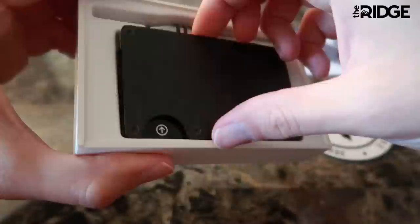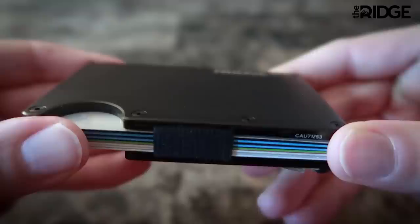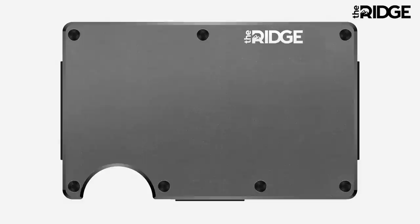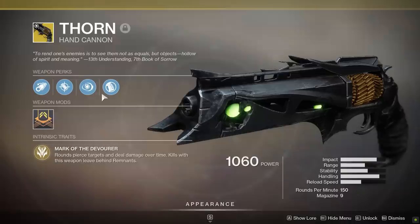Today's video is brought to you by The Ridge Wallet. It is light, industrial, and non-clunky. It doesn't fold or take up way too much room in your pocket. Not only is this bad boy stylish and compact, each one comes with a lifetime warranty. You could buy this one wallet and carry it around for life. The Ridge team will let you test drive it for 45 days, and you can send it back for a full refund if you don't totally love it. Get 10% off today with free worldwide shipping and returns by going to ridge.com/falloutplays and using promo code Fallout Plays. Link in the video description, and thanks again to The Ridge for sponsoring today's video.